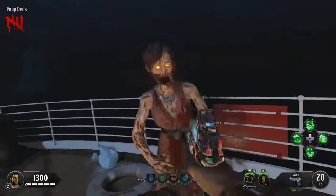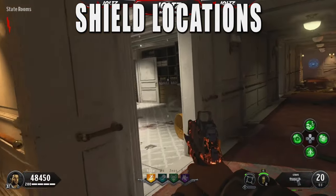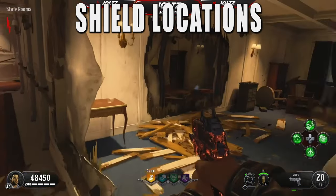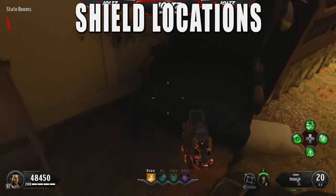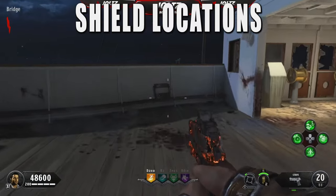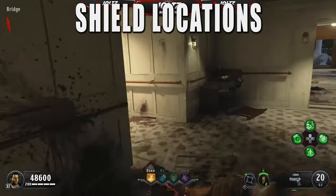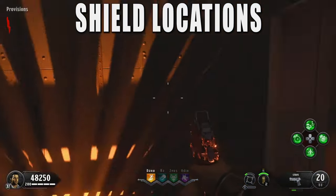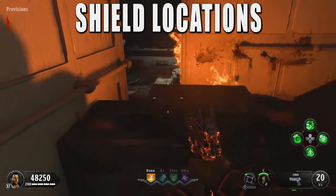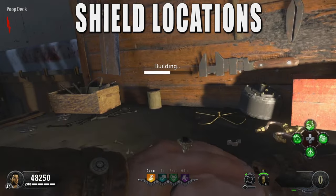Once you activate the Sentinel Artifact, we need to open Pack-a-Punch by activating the force switches. While you're doing this, I suggest getting the zombie shield as well. There are 3 parts with 3 locations each, and 2 of them are right outside of spawn. Get all 3 parts and craft the shield on the workbench by the poop deck. Here's a very quick guide to build it — if you don't know how to build the shield on this map, maybe you should learn the map a little before attempting the Easter Egg.